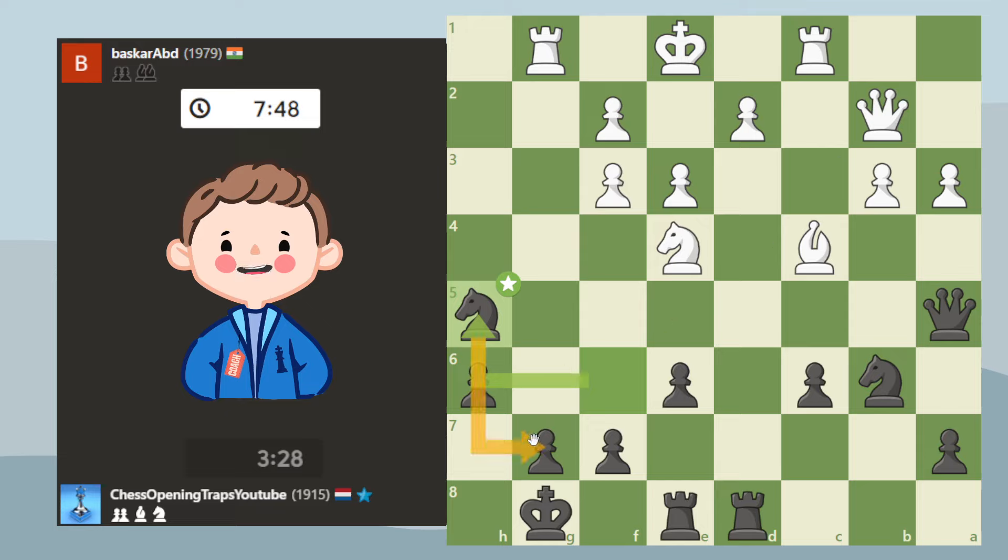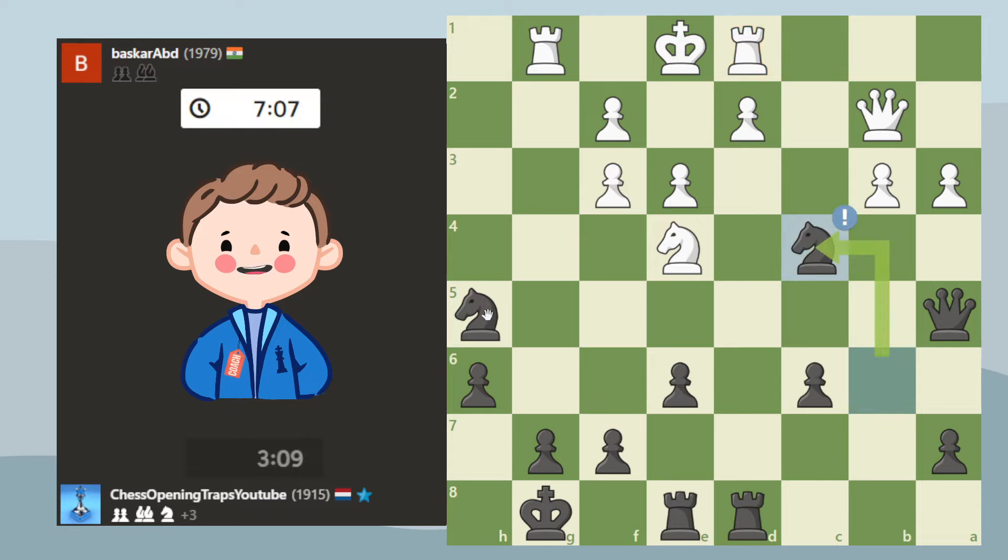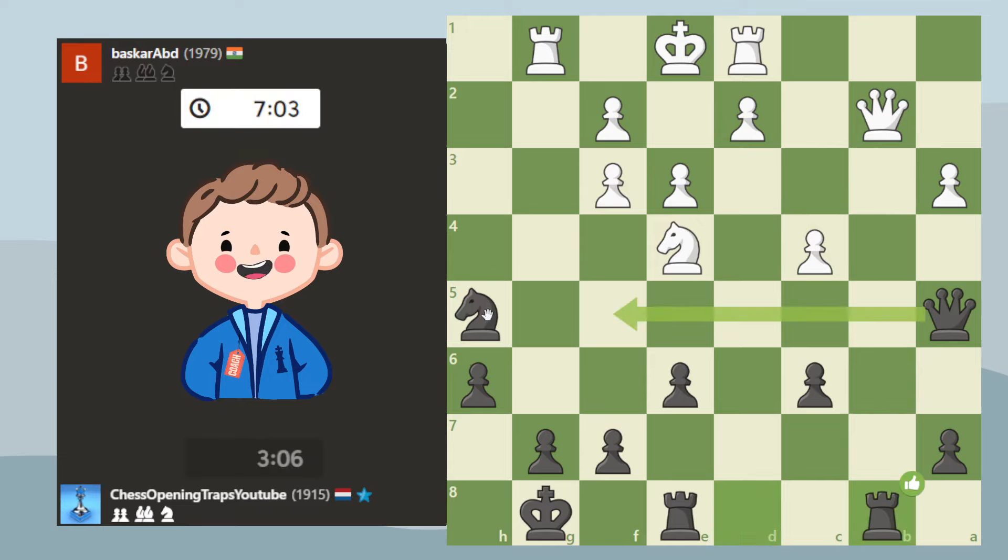I took the pawn here, which felt quite dangerous, but the engine still thinks it's best. The knight is defending here, otherwise it would be checkmate. I noticed he can't really attack this knight — he can attack it with a rook but then the checkmate threat is gone because the rook is no longer there. He can't play this either because I could take it with a pawn. I felt like it was the best try, and then it's actually back to equal again — I didn't really think it would be, but I found the right idea.